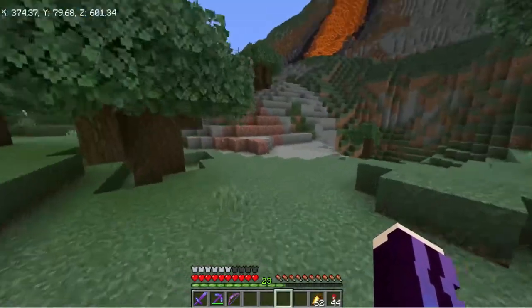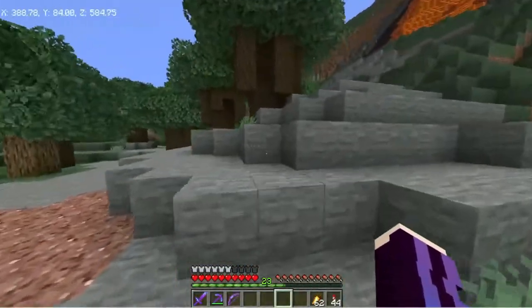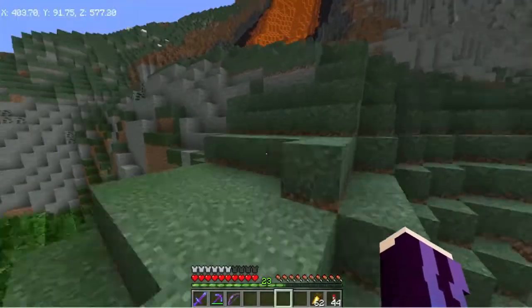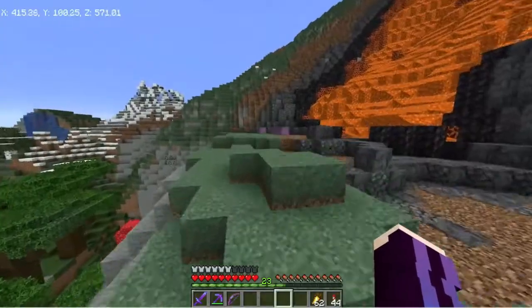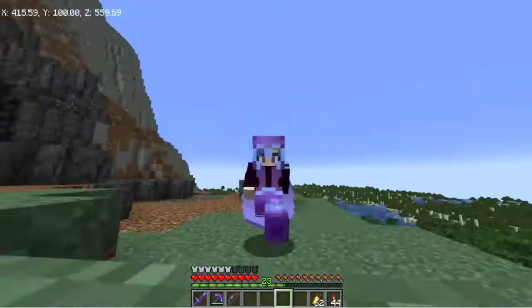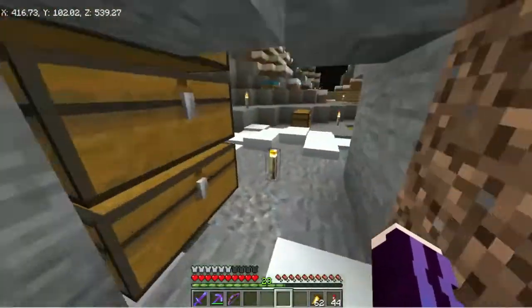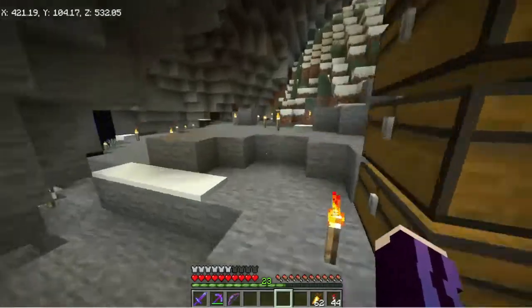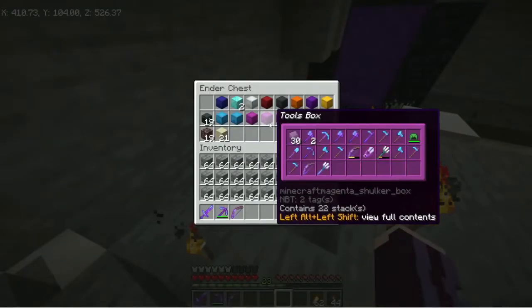Actually, hold on — we need to take out the trees first, so we need to go get an axe. We may also have to get rid of a few animals sitting here, otherwise we're going to have a lot of them floating up in our water. We'll do that first, and I might do a bit of a time-lapse of putting down the boundary wall. When the decorating is done, we'll come back on camera. I'll see you in a little bit.